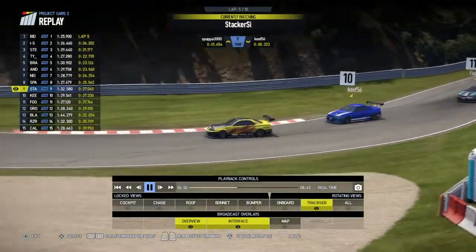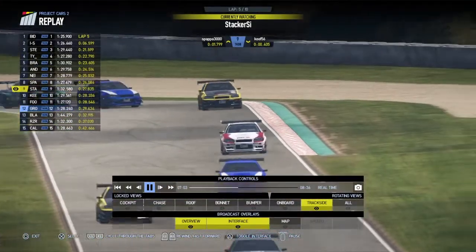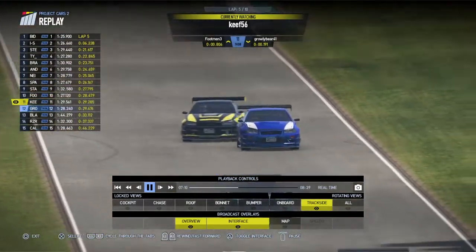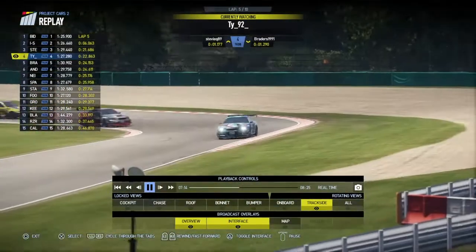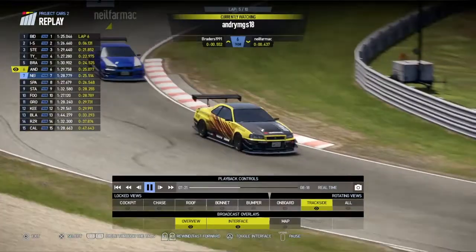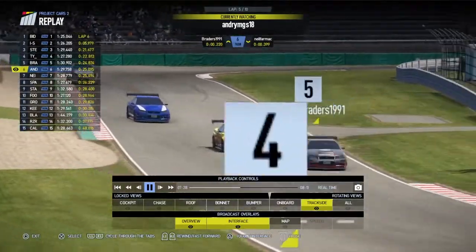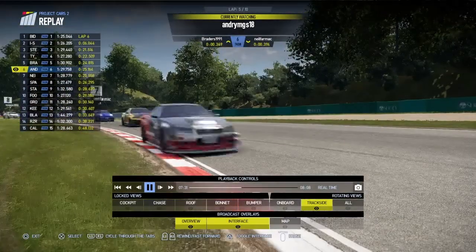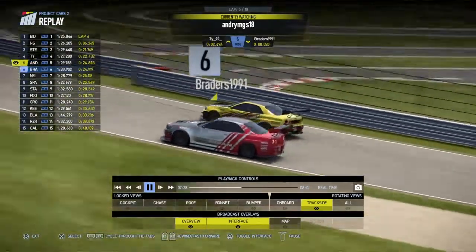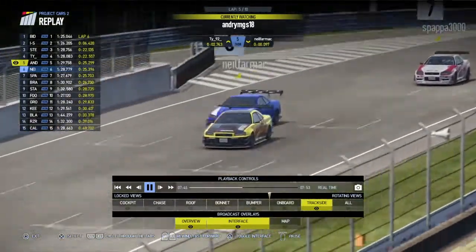Looking further back — Stacker keeping Keith at bay in ninth place. Into the top end of the circuit, Keith and Footman just behind waiting to pounce. Callum right at the back, not having a good race. Keith drifts out of that corner and goes off, making a mistake. Lucky for Stacker there. TY is out of the hairpin in fourth position — Bradders down to fifth, Andrea in sixth, Neil seventh, closing up on Andrea. Neil is closing on Andrea. Andrea goes up the inside of Bradders — bang bang bang — knocks him off. That could be another penalty coming Andrea's way.